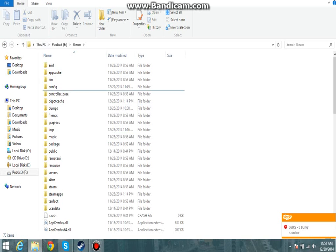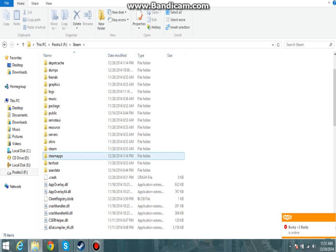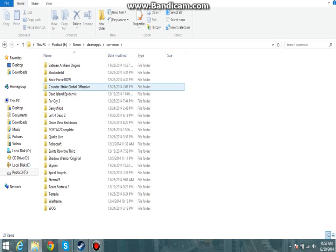Go to your Steam, then go to Steam Apps, Common, Postal 2 Complete.